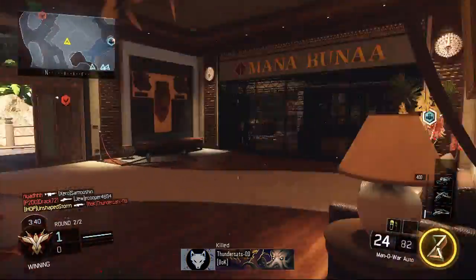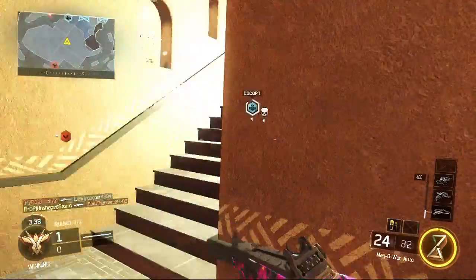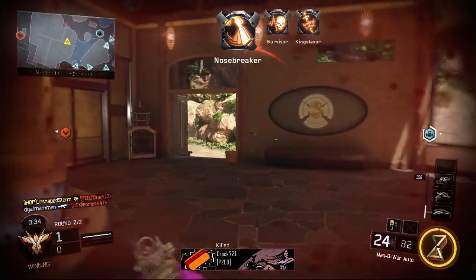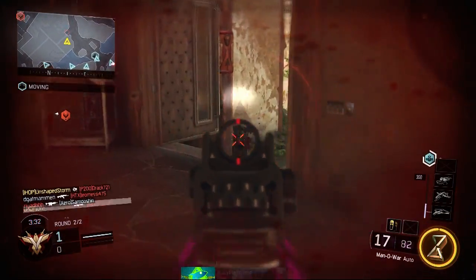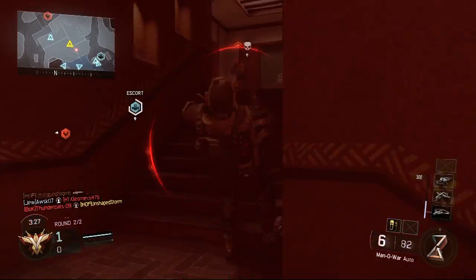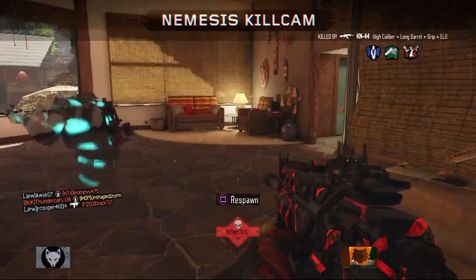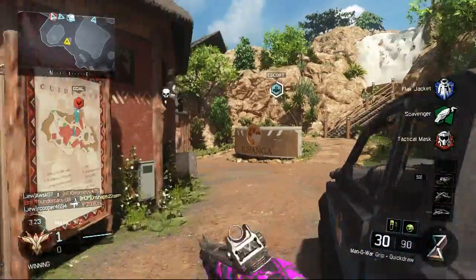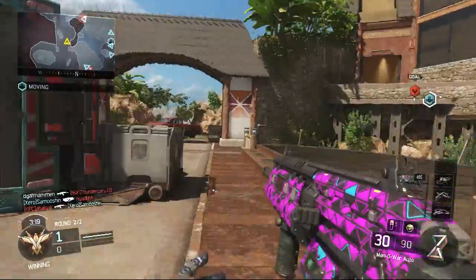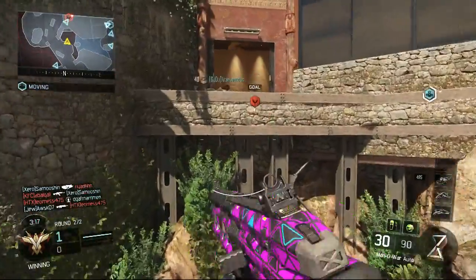That's a kill. Infantry down. Got a glitch out of there. What gun was he using? Oh, the Kn. Alright, fair enough. Let's try to get back in this building.